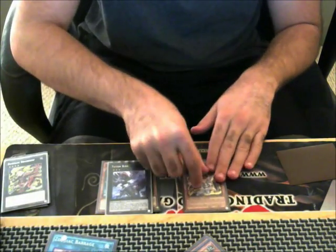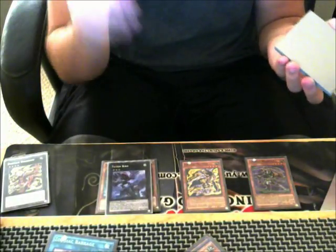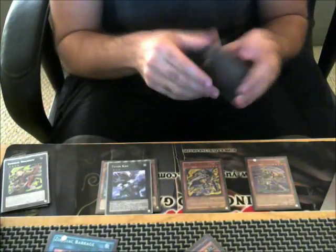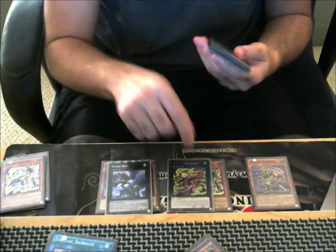We're going to use the Barrage and pop itself to get out our first Rat Pier. We are then going to Normal Summon our Whiptail. Keep in mind, we have not Normal Summoned at all — we Special Summoned the Terra Top, Special Summoned the Rat, and Special Summoned the Taciturn Bird. So this does work. We are then going to make Borbo.